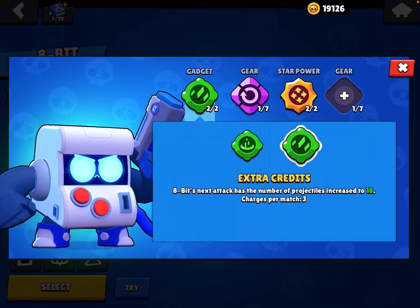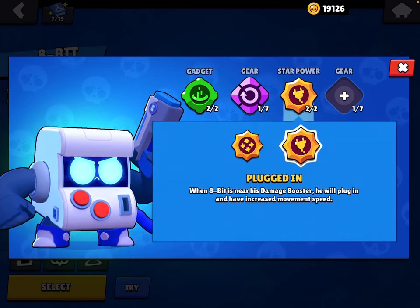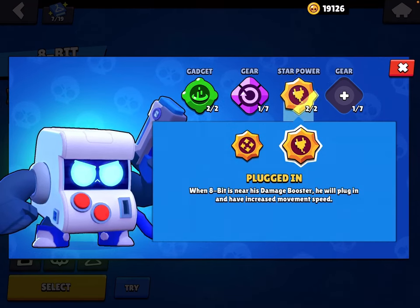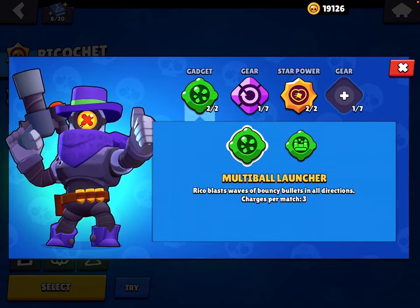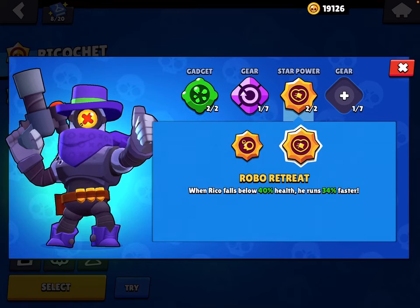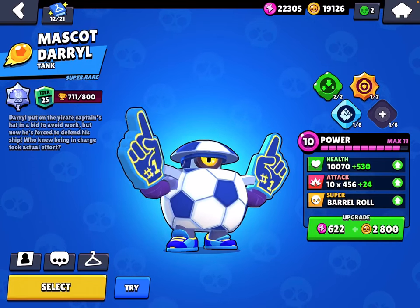Most boring brawler in the game: 8-Bit. Use Cheat Cartridge, Reload Speed gear, Plugged In — unless in Heist — and Damage gear. Multi-Ball Launcher after the damage buff is a lot better than Bouncy Castle. Use Reload Speed gear. I'd say usually use Robo Retreat unless you're playing a map with tons of walls, then use Super Bouncy. Use Damage gear.